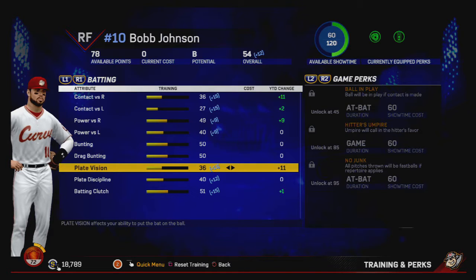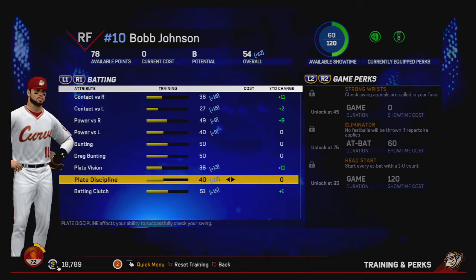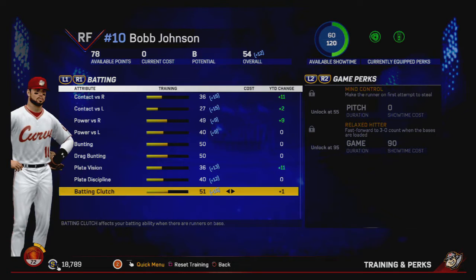Plate vision — definitely need to bump that up at a lowly 36, but we got that plus 13 there that's going to help out. Plate discipline needs to go up too a little bit, but it's not the most important stat, but it is cheap — at 40, plus 12. Batting clutch — definitely need that if we're going to drive some runs in.